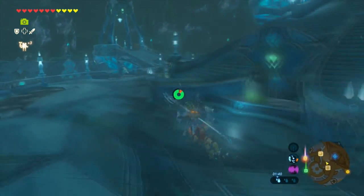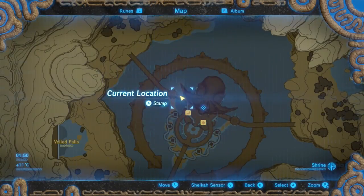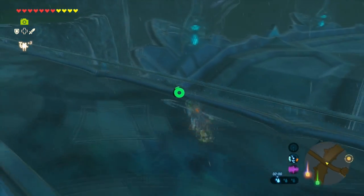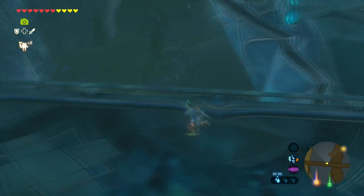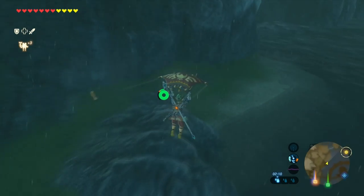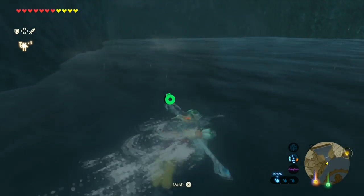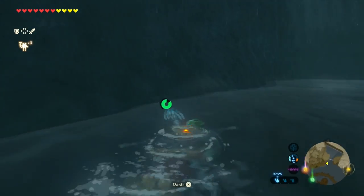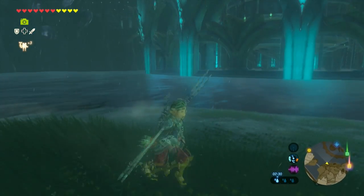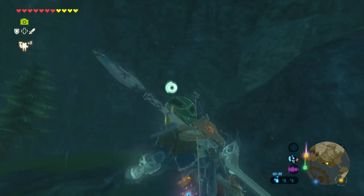I'm just going to speed it up here to show you the path and what you need to do. You're going to need to climb some waterfalls here as well. For this specific waterfall, you might need some stamina food because the current is really, really fast — it's not going to let you swim up easily. So what I had to do was go back to where the land is and then climb up to that small little hill.